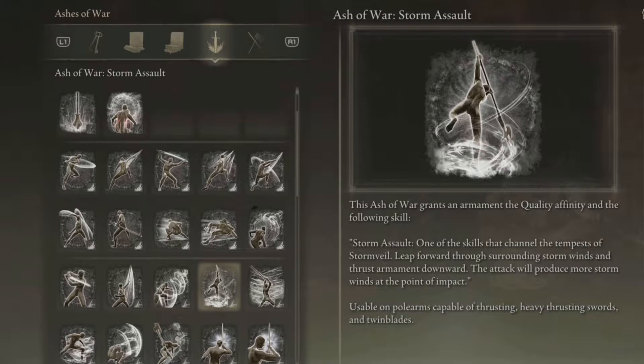Let's have a look at this bad boy. The Storm Assault — one of the skills that channels the Tempest of Stormveil — leap forward through the surrounding Stormwinds and thrust the arm rent downward. The attack will produce more Stormwinds at the point of impact. Usable on pole arms capable of thrusting, heavy thrusting swords, and twin blades.